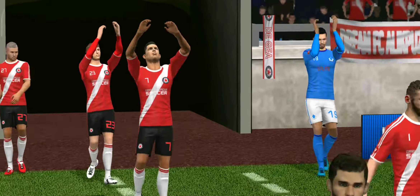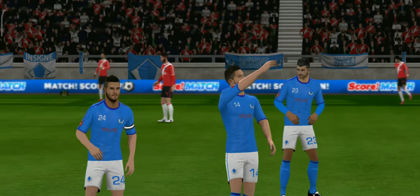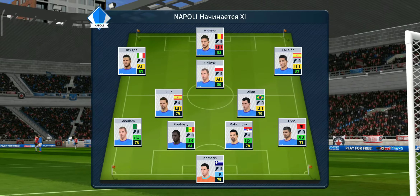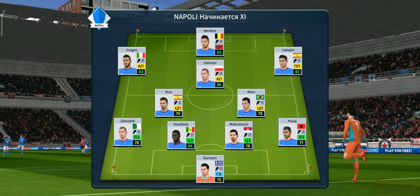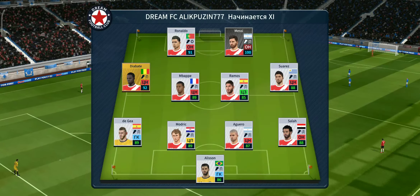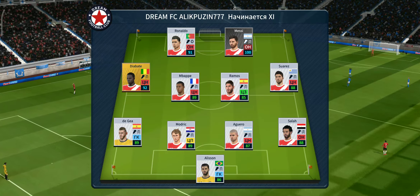There's a big cup tie atmosphere for this game. Both managers have picked strong lineups today, no real surprises. This is the eleven unveiled by the home team — they're playing a 4-4-2 formation.